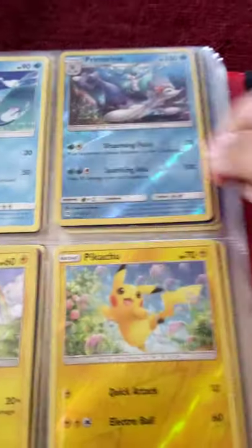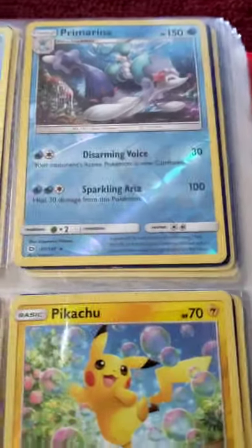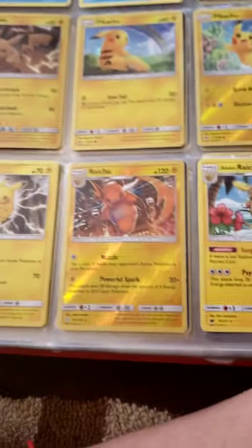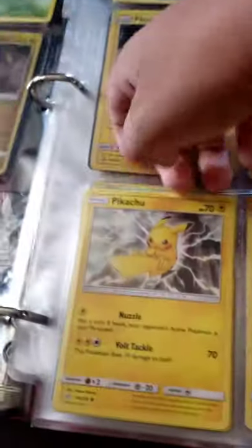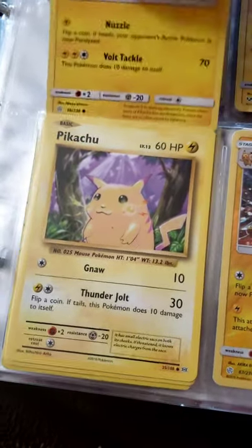We have some from Alola — we have Popplio, Brionne, and Primarina. This one I think it's a reverse version. I also have a collection of Pikachu — I have like three different kinds of Pikachu. Wait, I think there's one under here because I ran out of room to put them.